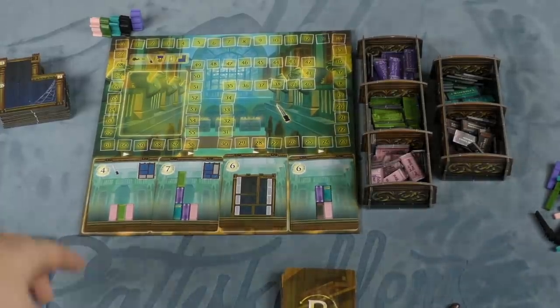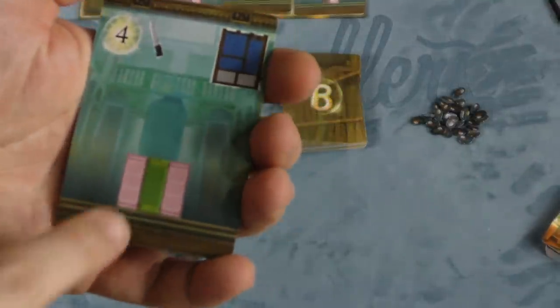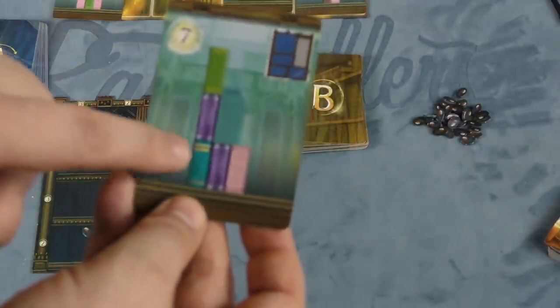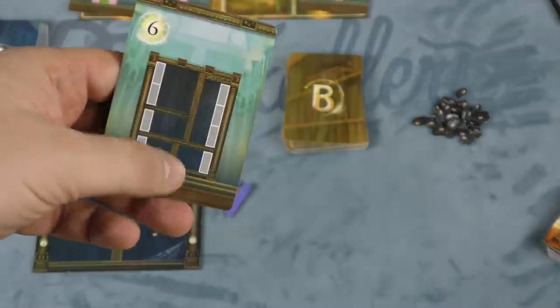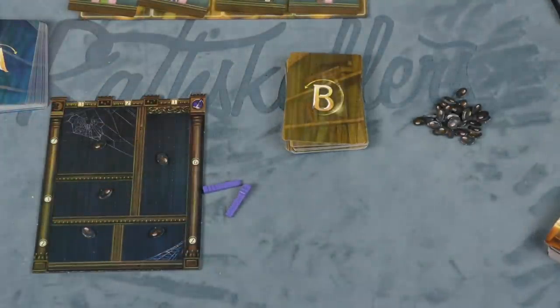In this game, players are going to be trying to fill a bookcase to satisfy objectives. For example, one objective shows two pink books next to a green book that has to be in the bottom two compartments. Another shows a specific arrangement of books in a particular compartment. Another just needs books all along the sides of the shelves regardless of color. And one shows a specific arrangement that can be placed anywhere.